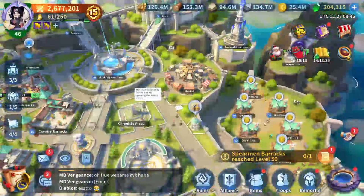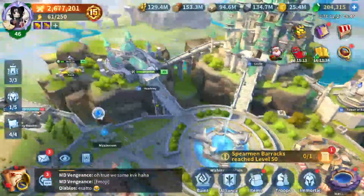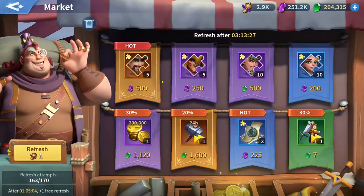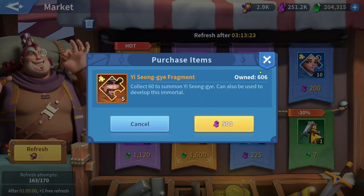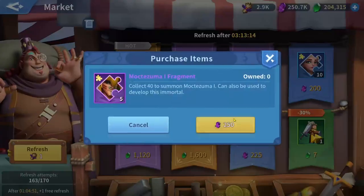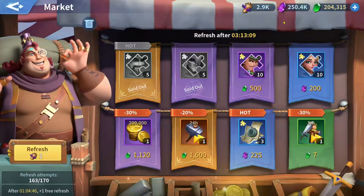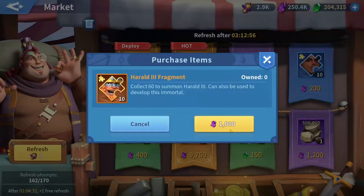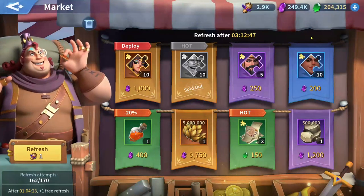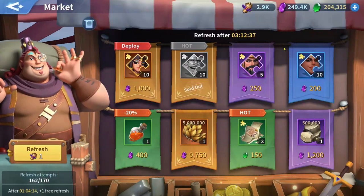Let me cover everything about soul crystals and the market. Some immortals can only be bought using soul crystals — so keep some soul crystals reserved instead of spending them all on skills. Invest some in skills, but keep a stock in your reserve to buy shards from the soul crystal shop. Leave around 10,000–20,000 if you're in mid-game. In early game, leave around 500–1,000 if you're buying shards for elite, common, or uncommon immortals rather than epic ones.